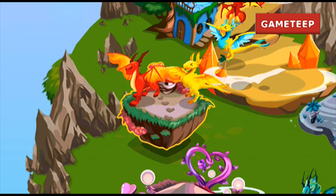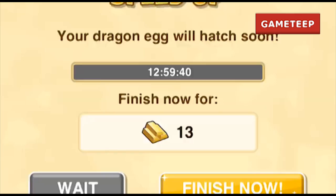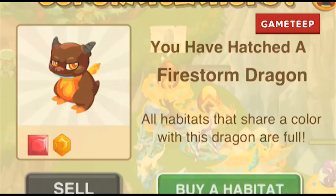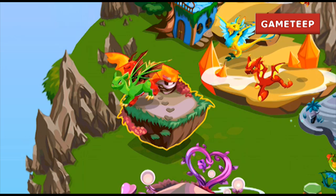To breed the Mythic Dragon, you're going to use the Fire Dragon and the Air Dragon. The main elements of the mythic symbol are fire and air — the symbol colors are red and yellow.